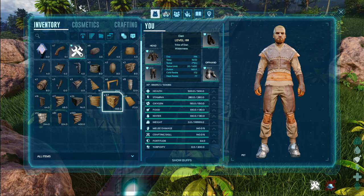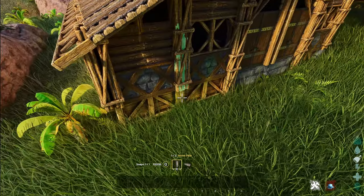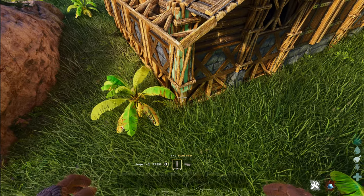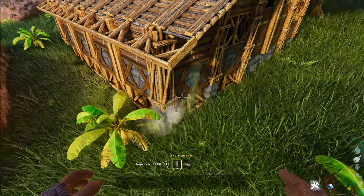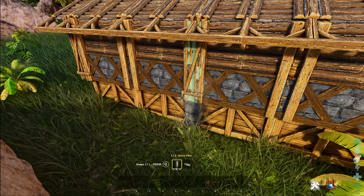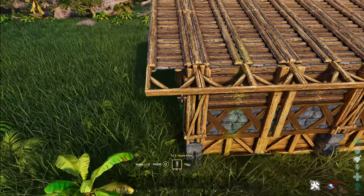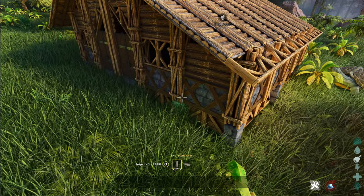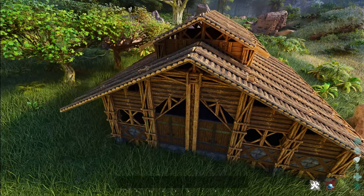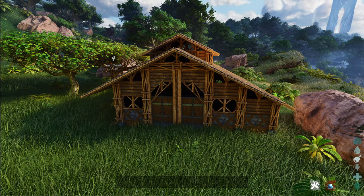Go back to the rest of your stone pillars and snap those to the remaining pillars on this side. If you can't find a snap point by aiming, just press Q. That's the exterior of the stable complete.